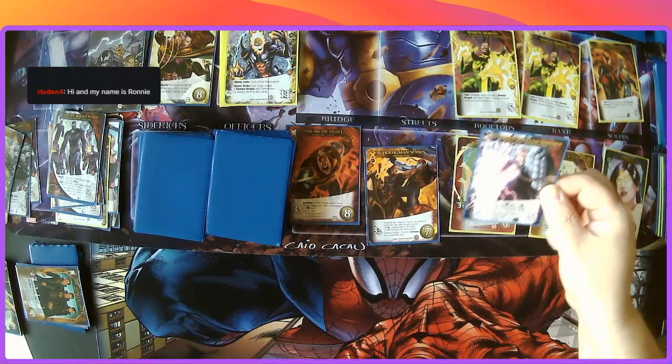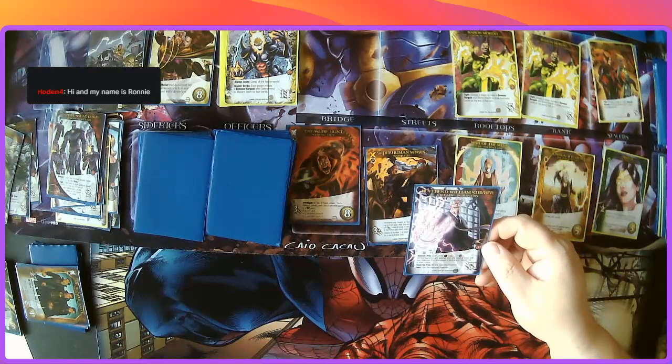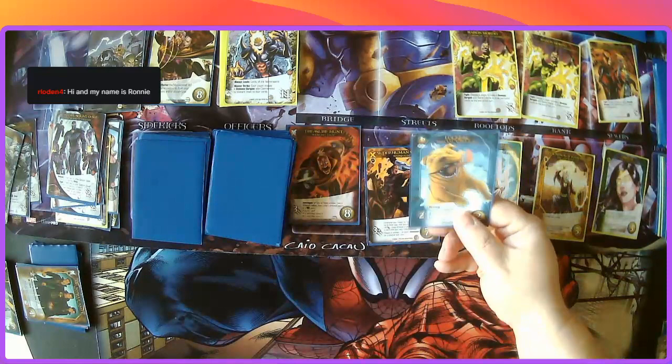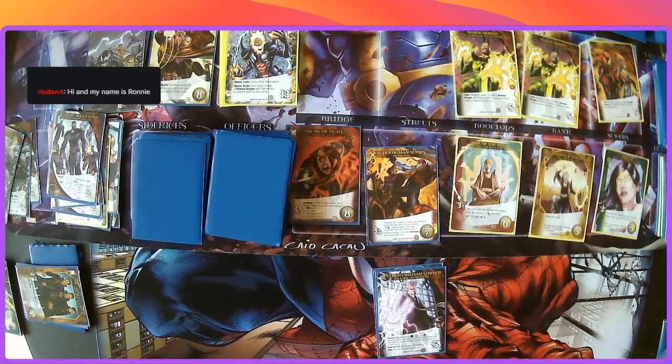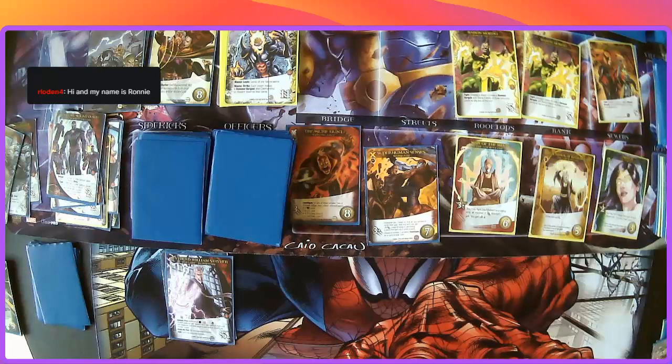Reverend William Striker — and he's not the type of reverend I want to go to church for. Ambush: prey on the most — X-Men, X-Force, X-Factor, Brotherhood. Striker captures one sidekick from the sidekick stack and two from the players, each from that player's hand or discard pile of their choice. First he captures Lockjaw — come on, what did Lockjaw ever do to you, man? No sidekicks on the right-hand side, no sidekicks on the left — so he only gets that one. But he's going to prey on the most, and that's going to be me.